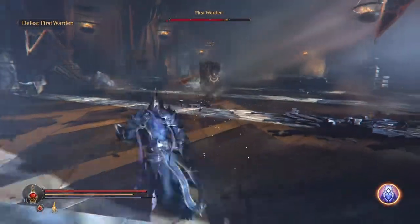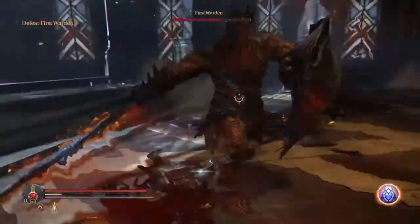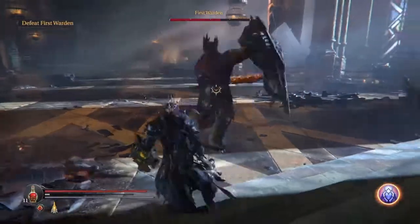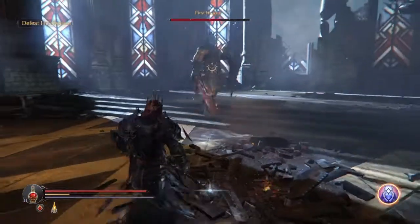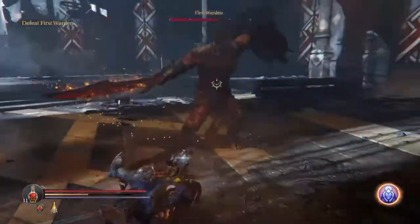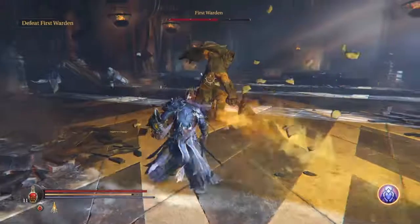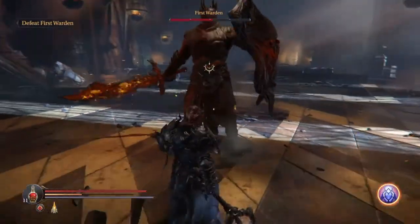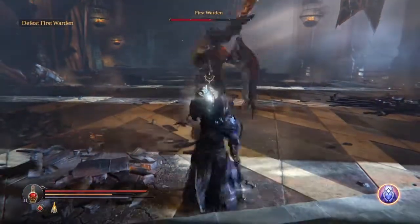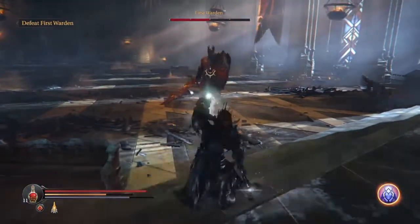If you are a strength-based character, I would highly recommend getting the orange version of Persistence. It has a strength scale and a socket — I would recommend putting a luck rune in to up the strength scale, thus dealing more damage. The tremor ability is awesome to have, as you can attack enemies at a distance. If you are playing as a Faith or Rogue, the sword is not that valuable unless you plan on upgrading your strength stat, or like me, you just like collecting all the special weapons.